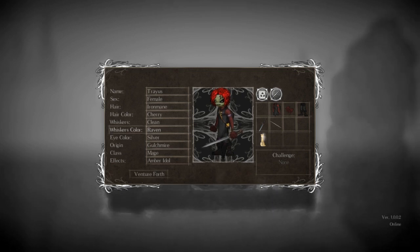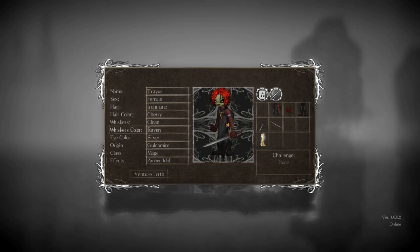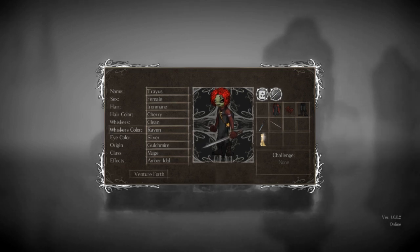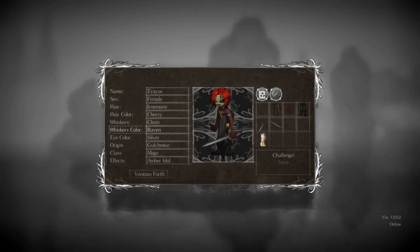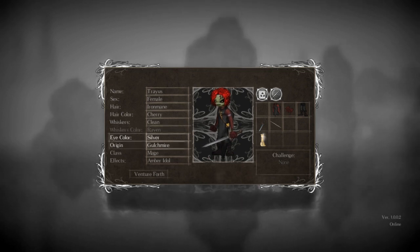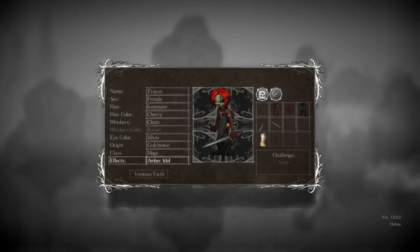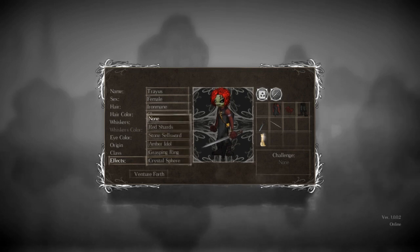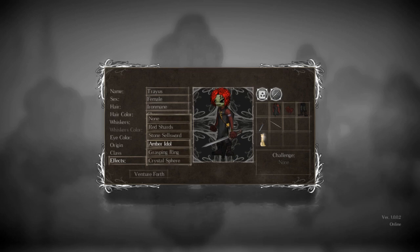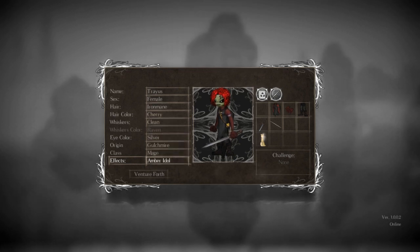The game is built to be a Souls-like, so we don't know for sure what to expect from magic. It'll either be a complement to melee combat, or it'll be the go-to way you fight. We'll test that out as we go along. I chose my special item as the Amber Idol this time around, because last time we learned that it's a pretty valuable item, whereas most other starting items aren't super important. The Amber Idol is just really good for overall upgrades.